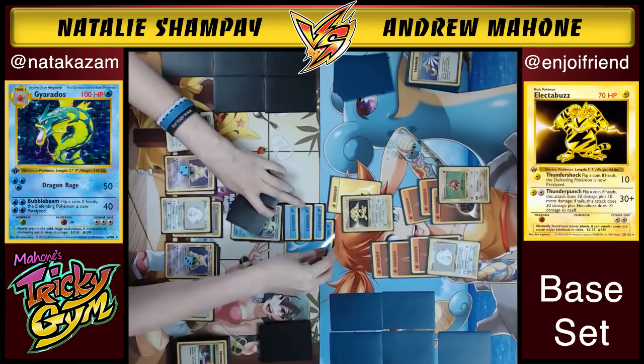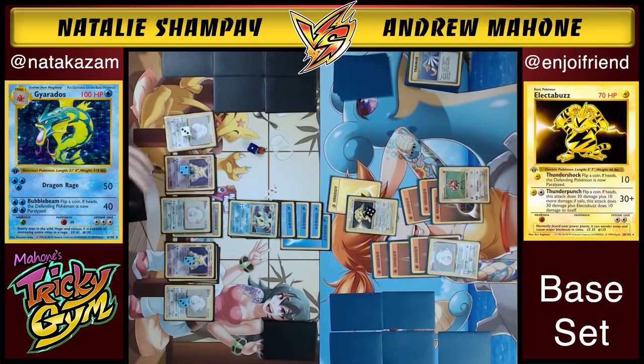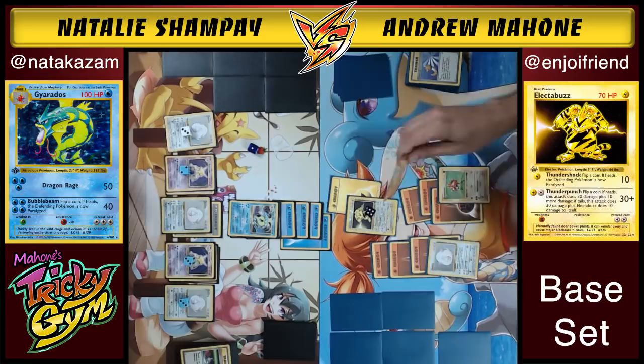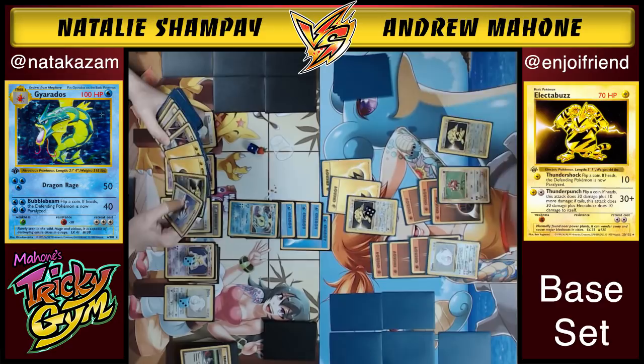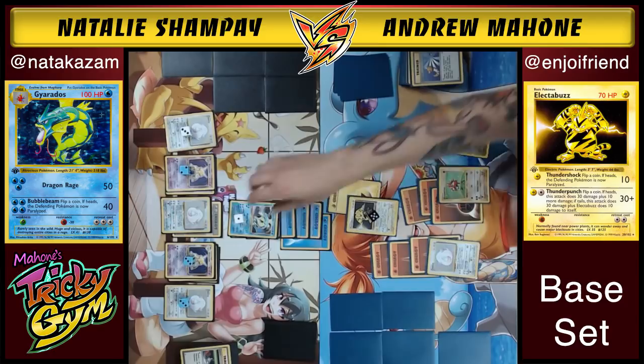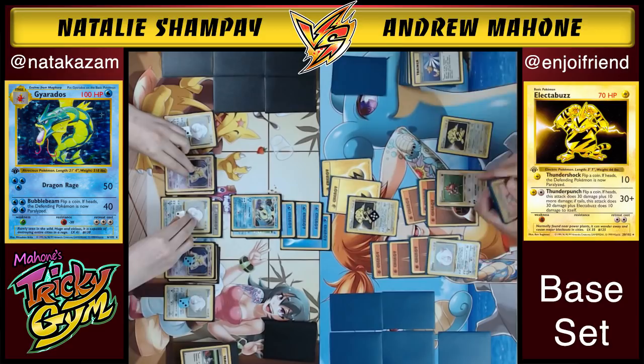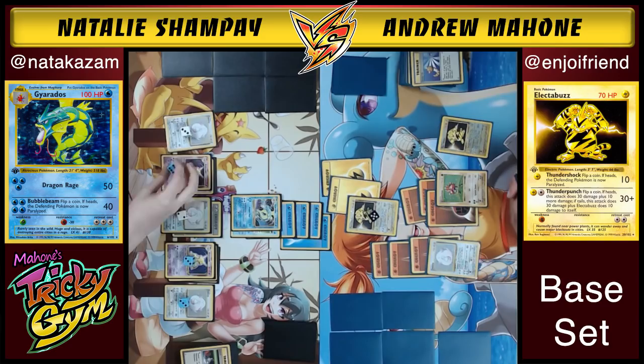Natalie now has four energy on Gyarados and can go with Bubble Beam. Andrew agrees — Bubble Beam is so good: 40 damage and if heads, the defending Pokemon is paralyzed. It's heads — paralyzed! That is so good for Natalie. Andrew attaches an energy and passes — he's paralyzed. He wakes up next turn but the situation looks very bad. He's gotten bamboozled here. Natalie's board is insane and Andrew is just trading huge hits at a big disadvantage.